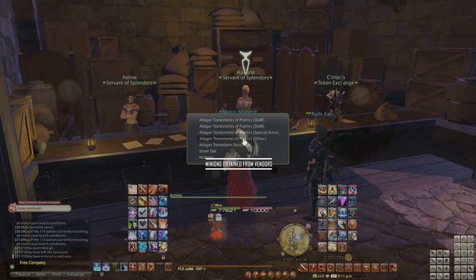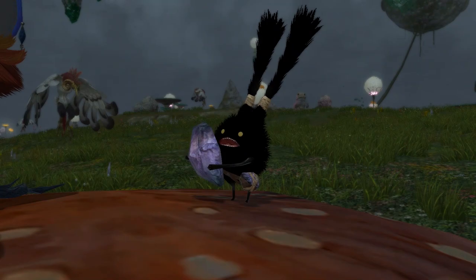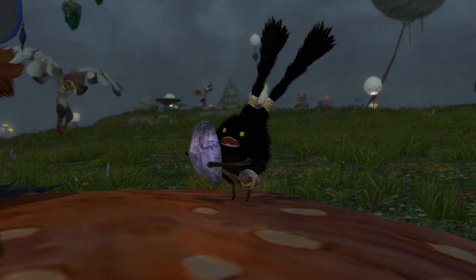One of the easiest minions to obtain are the three ones sold by Orianna and Mordona, and a few other vendors throughout the game like Ruin's representatives. Wide-Eyed Fawn, Dust Bunny, and Fledgling Dodo all cost only three Tombstones of Poetics, and they're tradable, so people often sell them on the market board for a lot more. Don't fall for that.